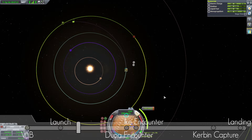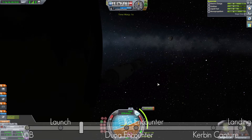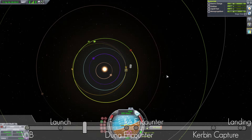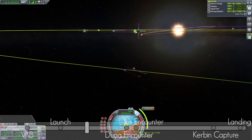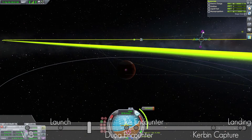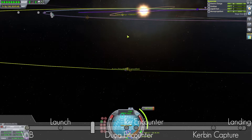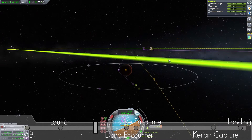So here we are — we got an encounter pretty easily. And off we go. This is our burn to Duna, about 800-1000 delta-V burn. Then we try to get a better encounter and close in. We do a small correction burn of 145 meters per second to get us really close to Duna.